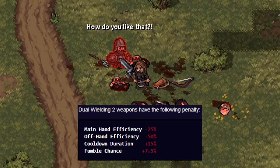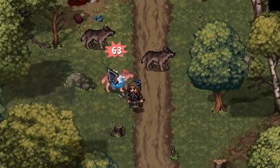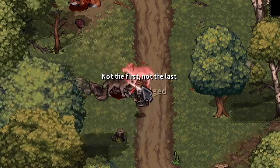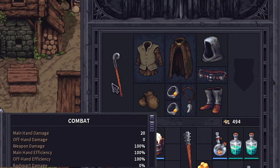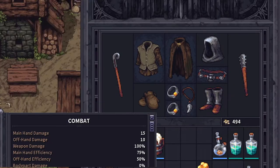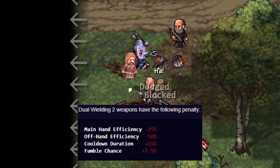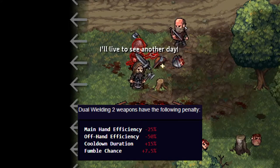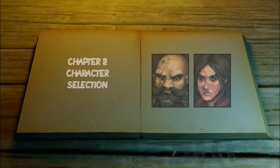Upon equipping two weapons, your main hand drops to 75% and the offhand drops to 50%. This affects everything related to the weapons — for instance, a mace that does 20 damage will only do 15 in your main hand and 10 in the offhand. This applies to bonus effects like crit chance, body part damage, and any others attached to the weapon. Additionally, you take a hit to cooldown duration by 15% and fumble chance by 7.5%.